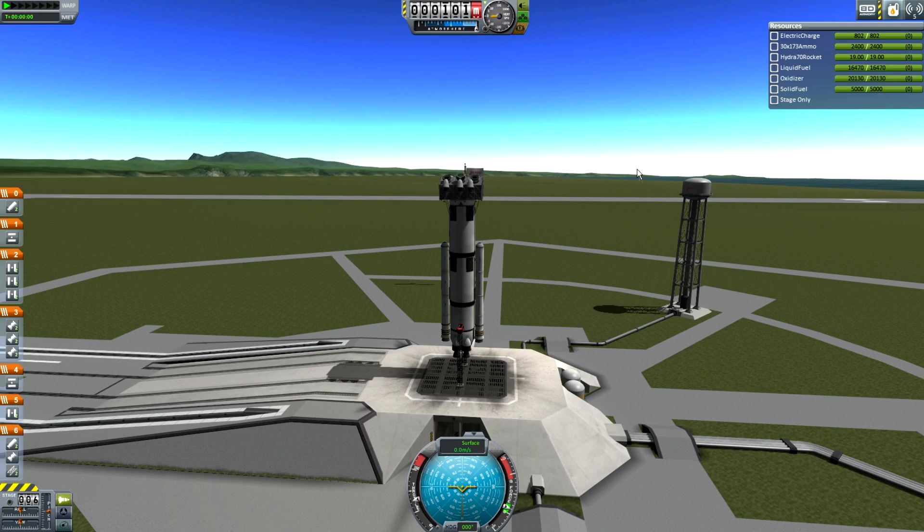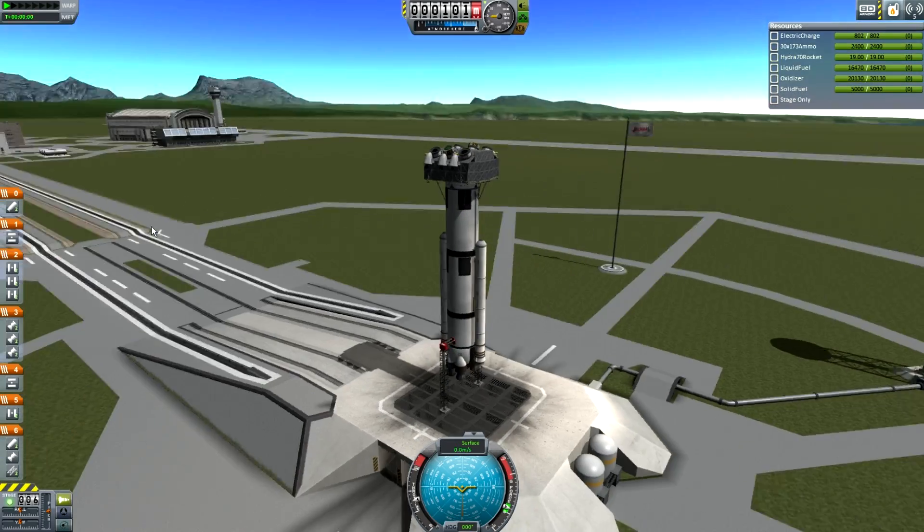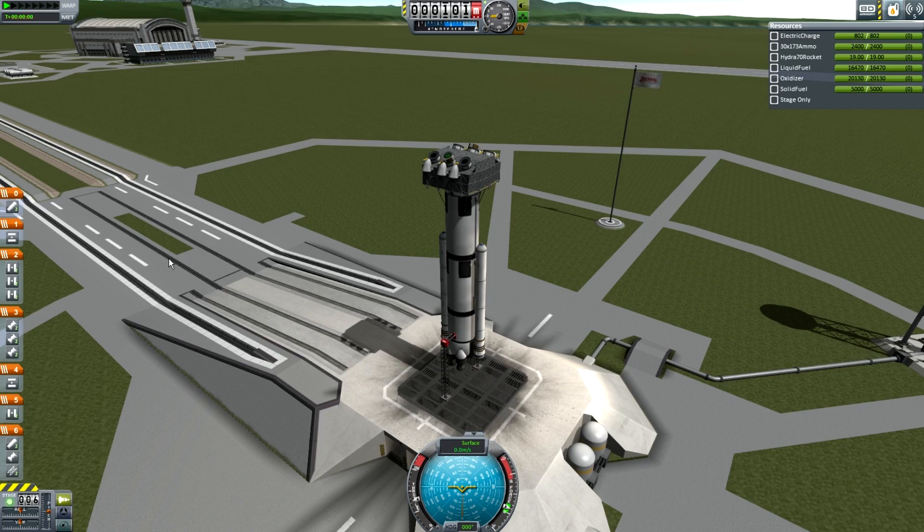Hey guys, this is KSP with Tape, and today you join me on the launchpad with one of my crazy inventions. This is a drop tank — basically a drop pod with a tank inside it.